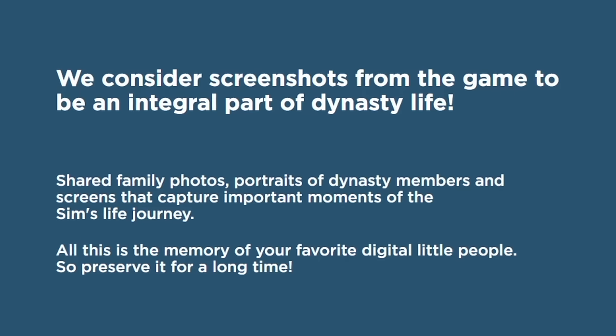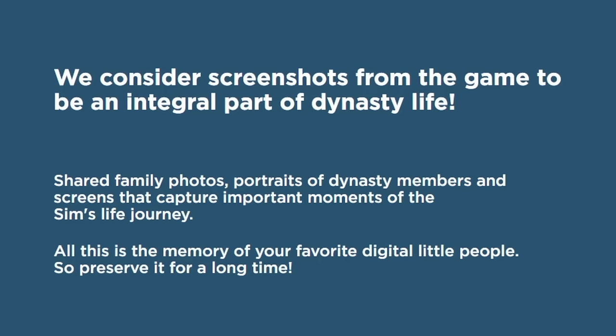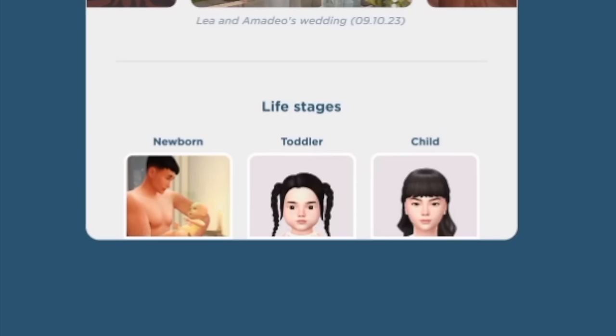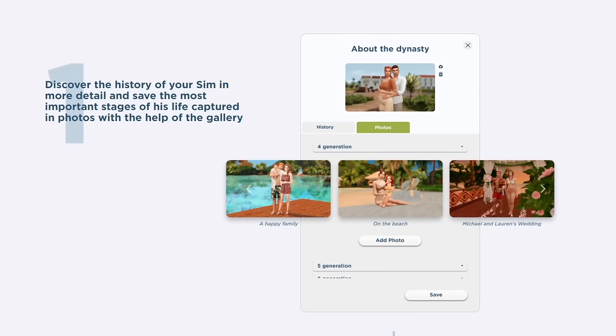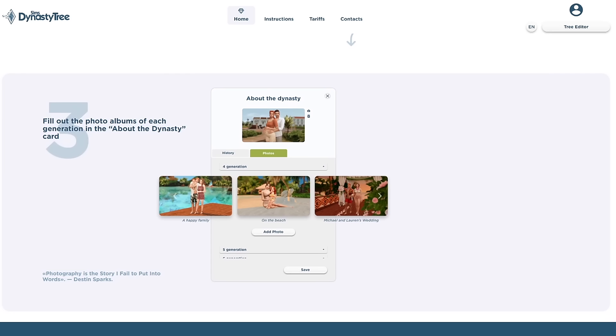There's a gallery of photos in each character's profile — they consider screenshots from the game to be an integral part of dynasty life. Shared family photos, portraits, and screens that capture important moments are all part of the memory of your favorite digital little people. You can also have photos for their different life stages, which is so cool. You can show how your sim has changed throughout their life through photos at each age stage.